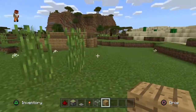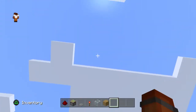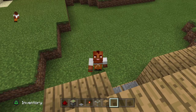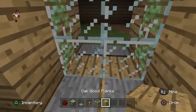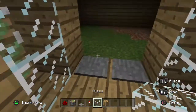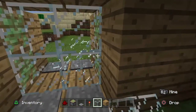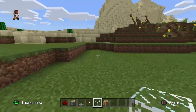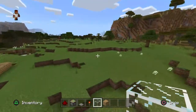Hey, what's up guys, welcome back to another video. Today I'm going to be showing you how to make a redstone door in Minecraft. This is what the redstone door is going to look like — when you step on the pressure plates it's just going to open.